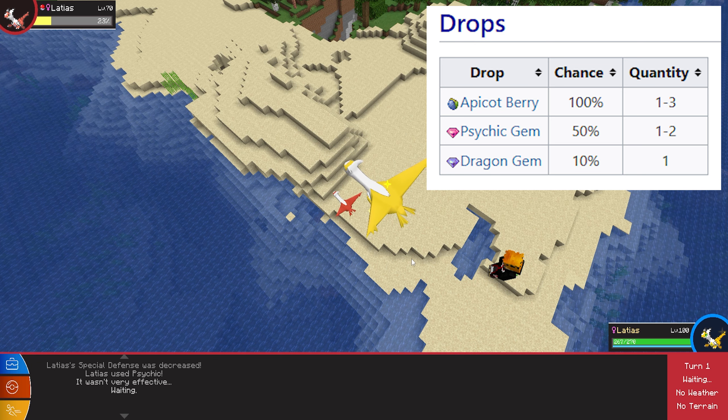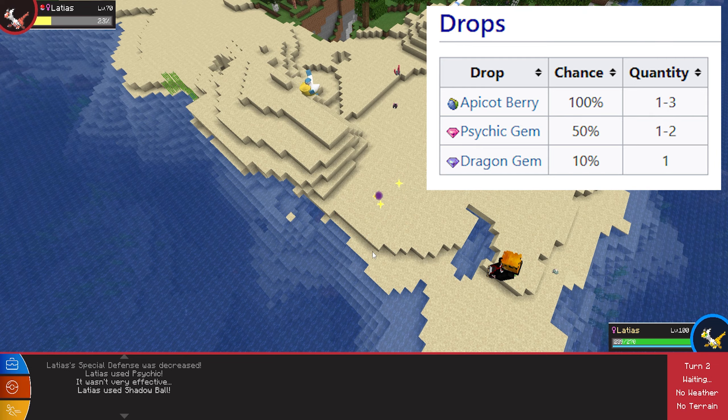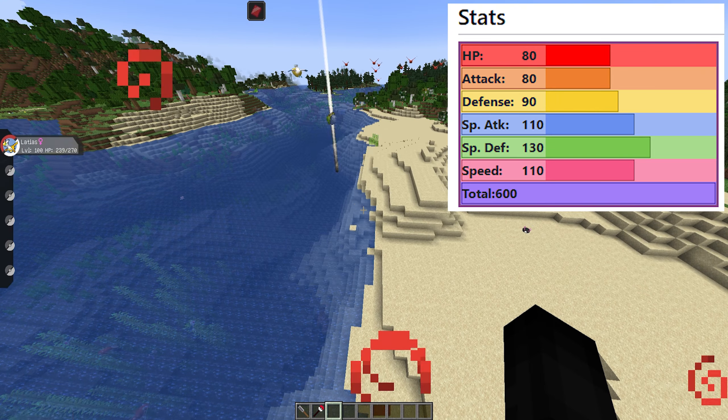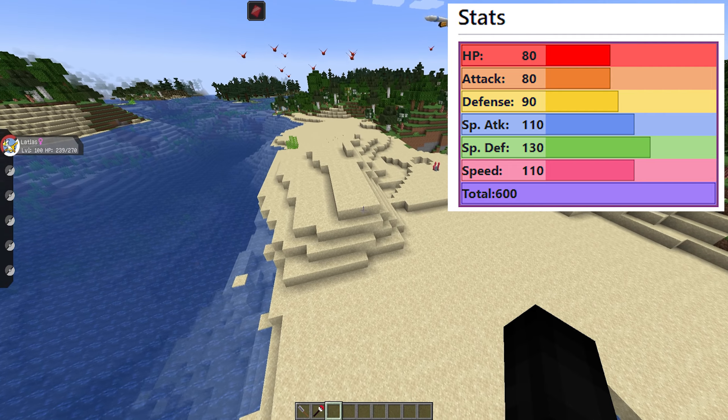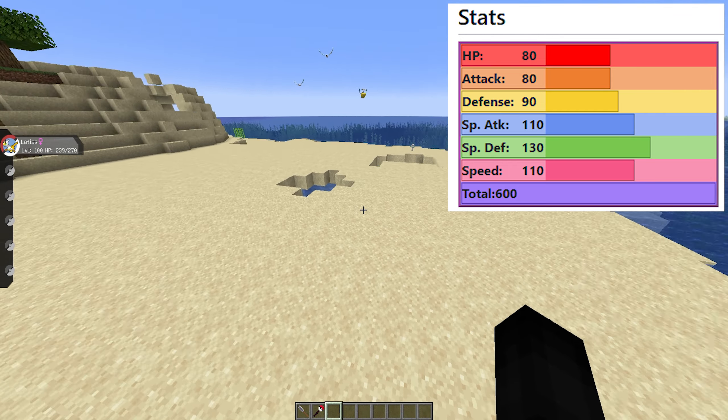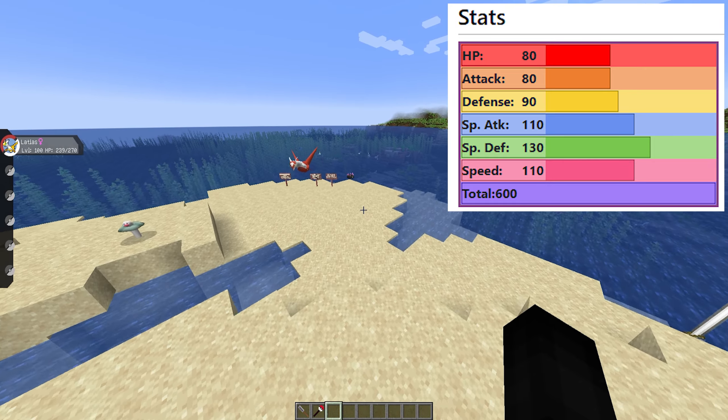Latias also has a 50% chance of dropping one to two Psychic Gems and a 10% chance of dropping one Dragon Gem. For the stats shown on screen now, if you do want to capture and train it, you're going to want to train in either Special Defense, Special Attack, or Speed — the other stats aren't as strong.